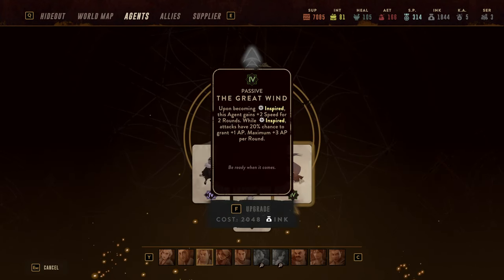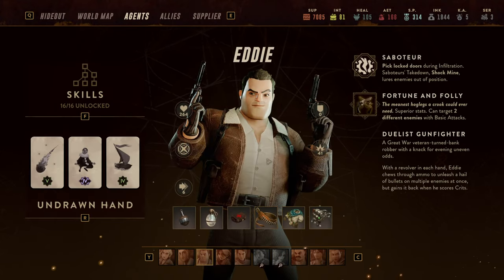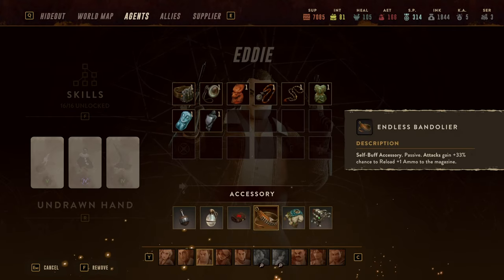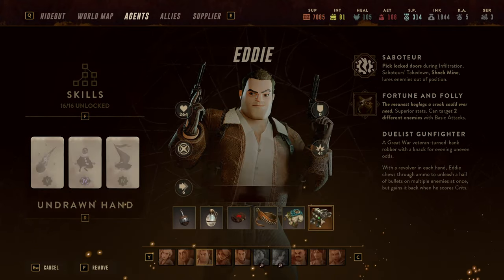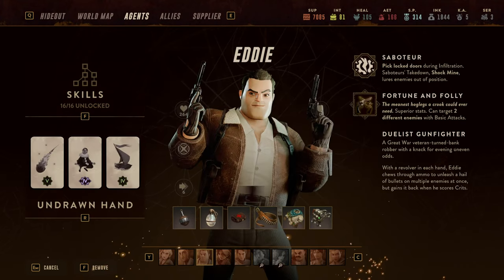Eddie has a very similar setup: Great Wind also gives him a chance to gain extra AP. He's using the Bandolier so he doesn't run out of ammunition, as well as the Electromagnetical Optimizer, which in my perspective is the best weapon mode for any ranged damage dealer — providing armor shred, hit chance, crit chance, and so on.